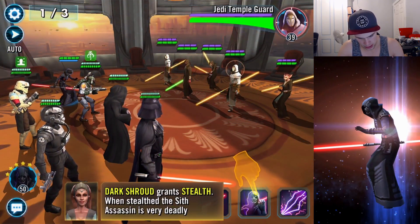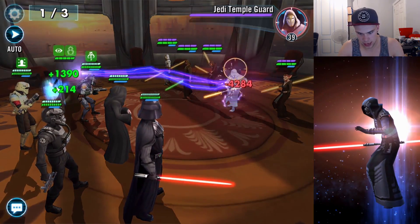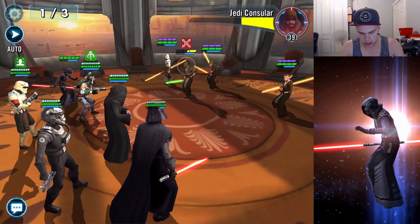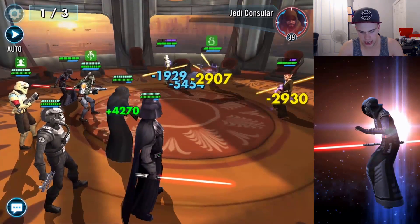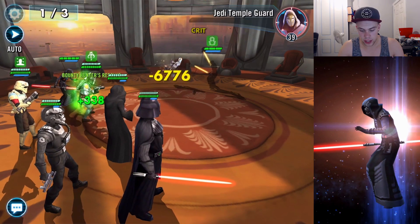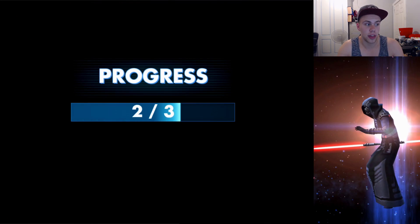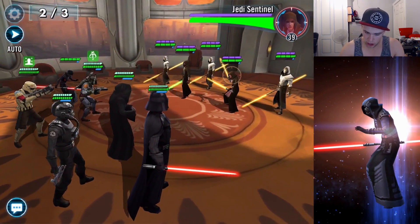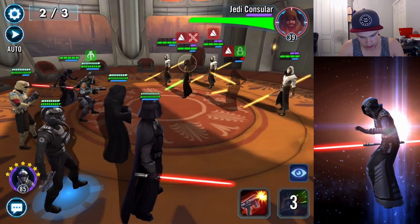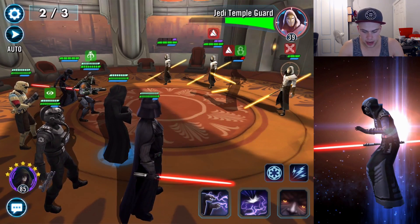You only have to complete three of the tiers to unlock the character, and the fourth one is just for some bonus shards for when the character becomes... Whoa! That was a lot of damage — that did more damage than Darth Vader's basic. And even though the little Sith Assassin isn't very strong in stars and gear, she's doing some decent damage. She's probably equipped to take out the characters on screen at the moment, but she's pretty bloody happy with that.